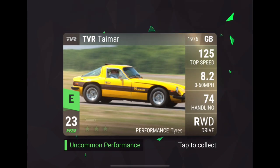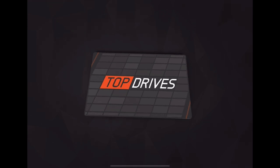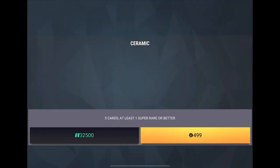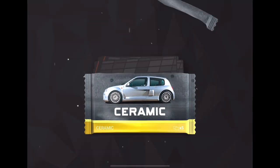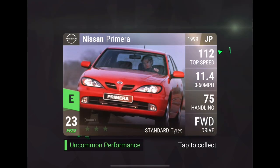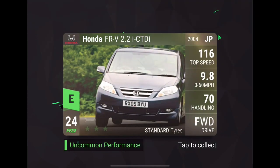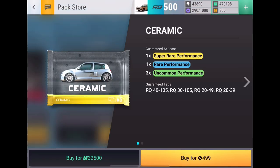Aston Martin DBS, TBR Timar, Peugeot 4-6, Oldsmobile Aurora — nope. Fiat 124. Nothing special from that one. Eight packs to go now. Peugeot. We need to see that Plymouth — come on. Honda, nope. Alfa, and Infinity. Nothing too exciting from that one.